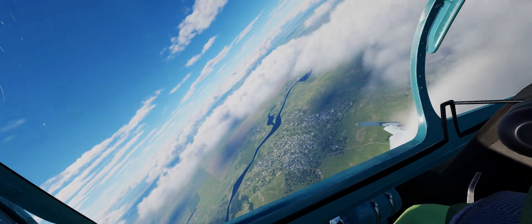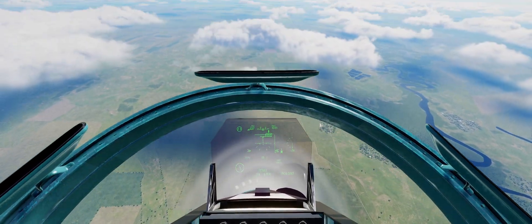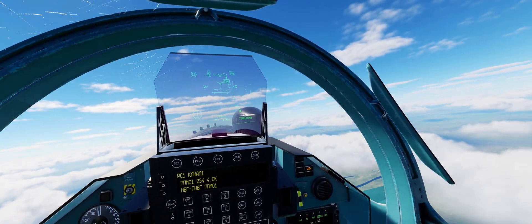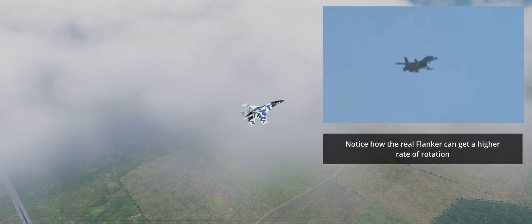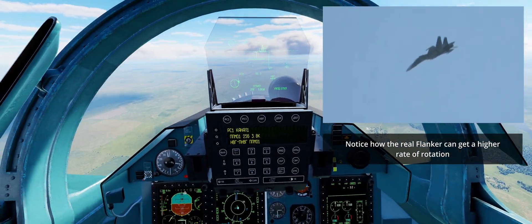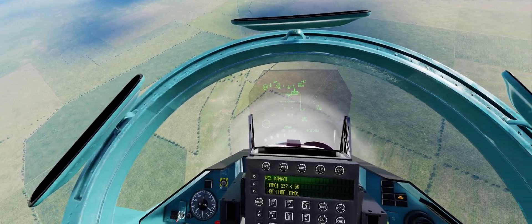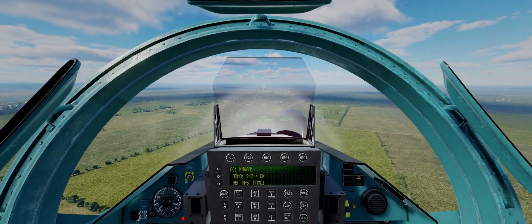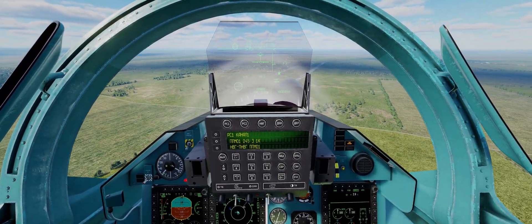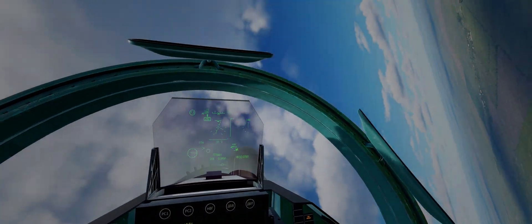What I absolutely love is the transition between critical angle of attack — let's go into what's called in Russian a 'falling leaf': full rudder now. Remember, for thrust vectoring to be effective you need a lot of thrust, and this is exactly how it is in real life — brilliantly modeled. The transition between stalled flight where thrust vectoring is effective and normal flight is super impressive. I don't know how they've done it, but the whole thing vibrates, it's smooth, and feels a little bit lethargic in just the right way.